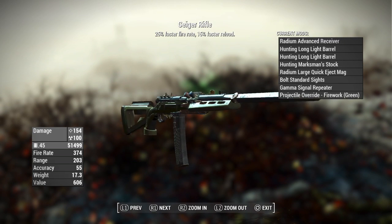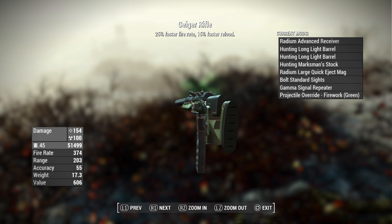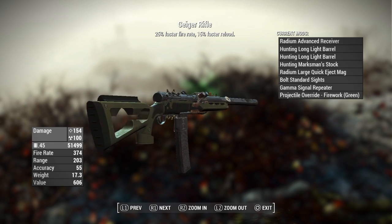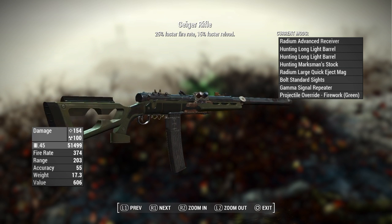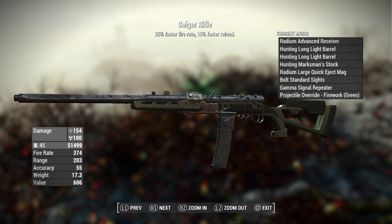The very next gun is going to be the Geiger Rifle. It's going to be a beast of a weapon. We're going to start off with the Radium Rifle, give it the Advanced Receiver, Hunting Long Light Barrel, Hunting Marksman Stock, Radium Large Quick Eject Mag, Bolt Standard Sights, Gamma Signal Repeater, projectile override for the fireworks in green, and then two Rapid Legendary Effects. It's going to make for a crazy gun with an immense fire rate of 374.